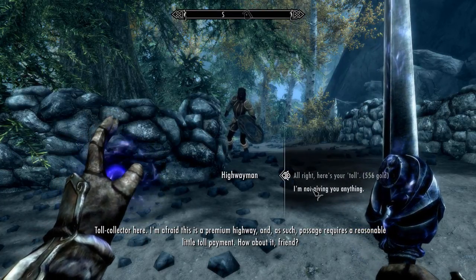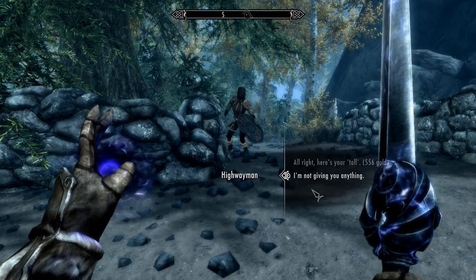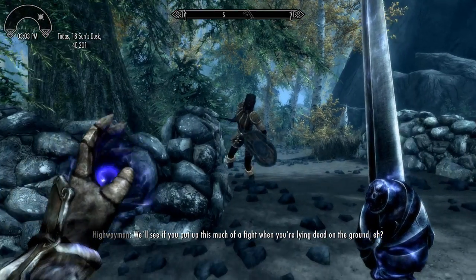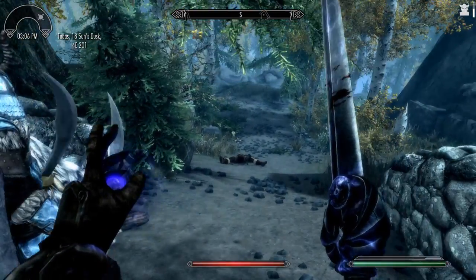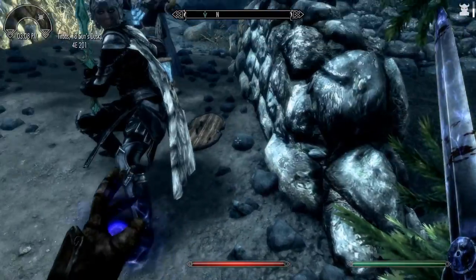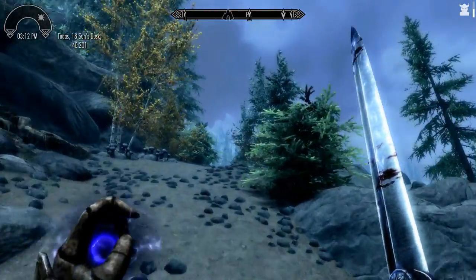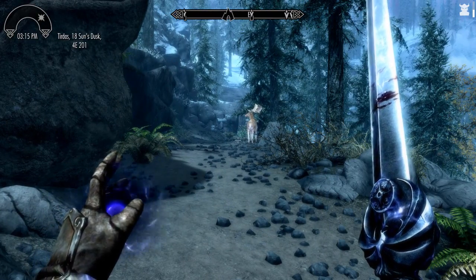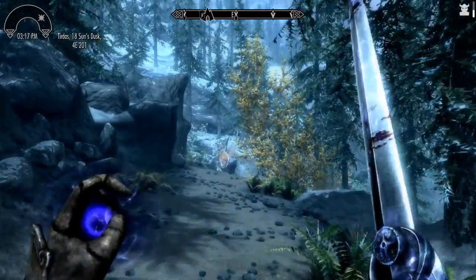Am I a little drunk from the cider? No voice. Toll collector here — I'm afraid this is a premium highway and such passage requires a reasonable little toll. How about it, friend? Yeah, fuck off. Come on. Alright, fine. You stood literally zero chance against me and should have known that just from looking at me and my friends. I guess I'm a little drunk from the cider, because the sky probably shouldn't be purple and the deer probably shouldn't be glowing. That's probably what that effect up there in the top right corner is — drunkenness.